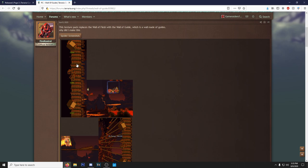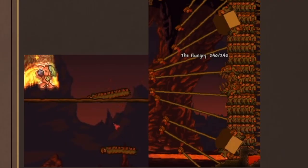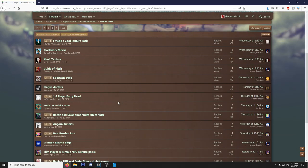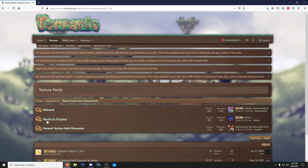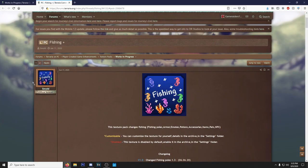Next up is Wall of Guide — the Wall of Flesh is literally turned into a bunch of Guides, which is very interesting. I've looked at a bunch of these and most we've already seen. Some are new, but I think it's time to venture into the Work in Progress section rather than the release section, because this area should have a bunch of stuff.